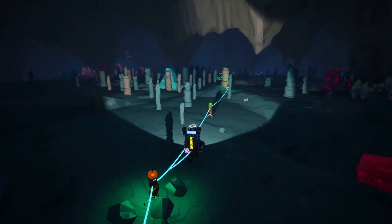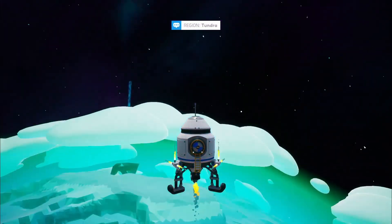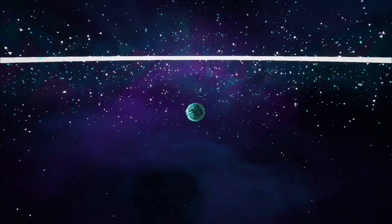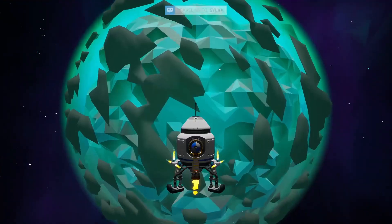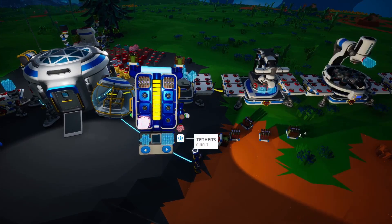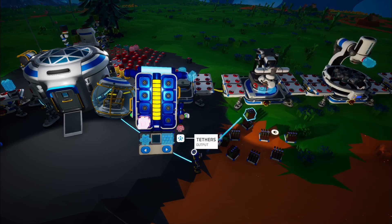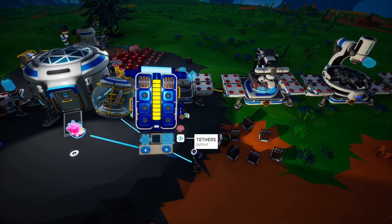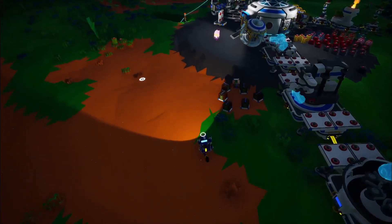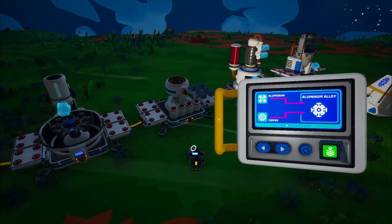Now we're going back to the home planet. This was supposed to be the clean episode where I knew what I was doing from the start, but instead it's the least clean episode I've done in this series. We only needed two of these exo-chips for the rover — we just wanted to gather extras while we had that dynamite. We're going to take the two we needed, get our soil canisters back, get some aluminum and the copper we had earlier, and use that to make aluminum alloy.